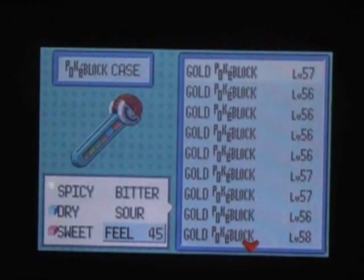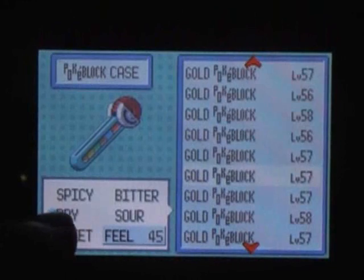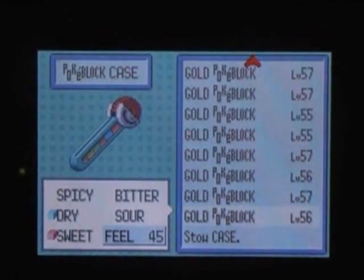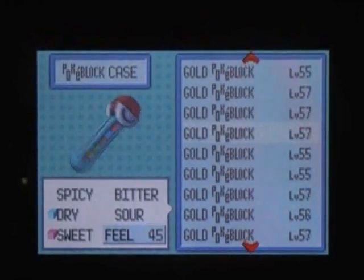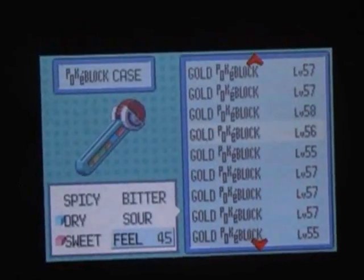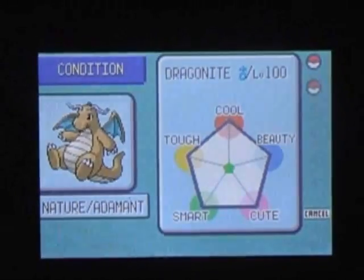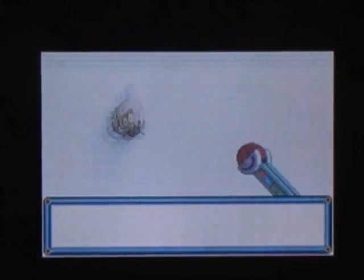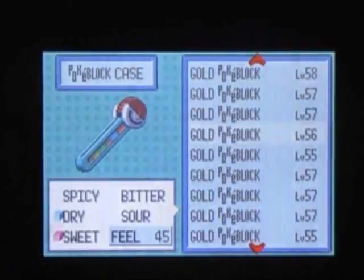Look at these gold berries — notice that little thing right there? It says dry. Dry enhances beauty, just in case you didn't know that. Once you have a Feebas with maxed beauty, it'll evolve. Use Chesto berries on your Feebas — use Chesto berries to blend with the Berry Master because Chesto berries work really well. Look at how much the beauty went up, and that was just from one.